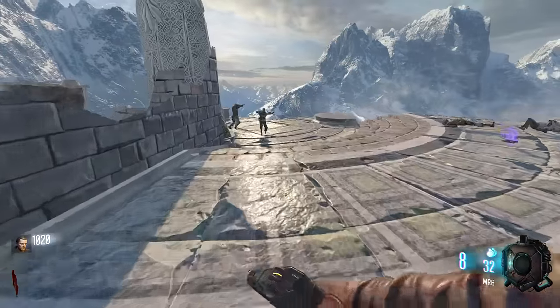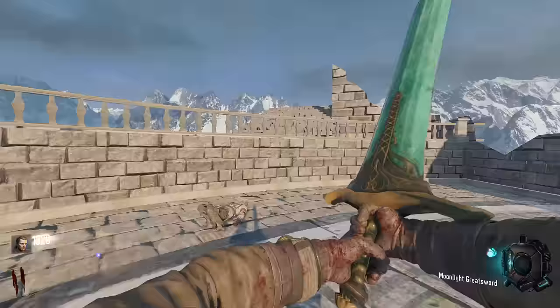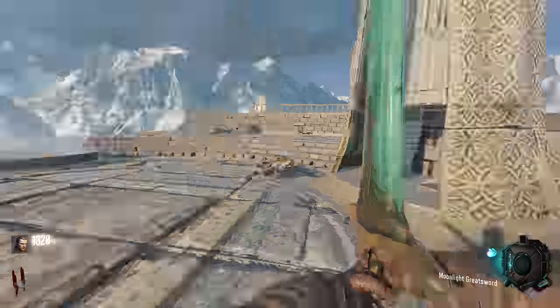So I thought to myself, why not try to port a weapon from Dark Souls 2 and see how it looks — and what better weapon than the Moonlight Greatsword. As you can see, there are already attacking animations, sprinting, and all that. It's still far from perfect; I need to redo the textures in Quixel for it to look much more realistic and to match the engine of Black Ops 3.